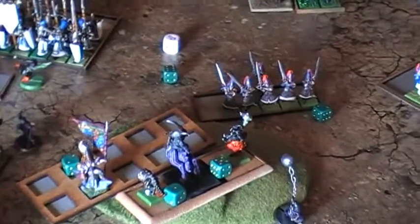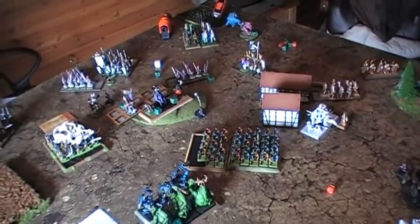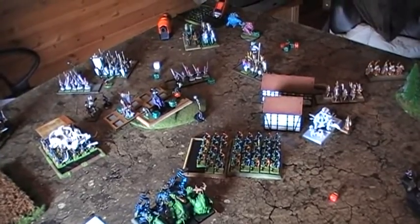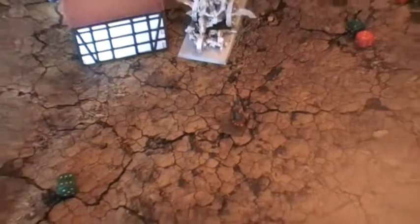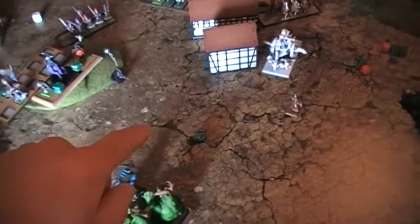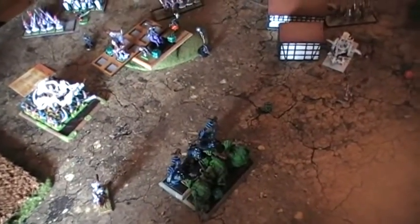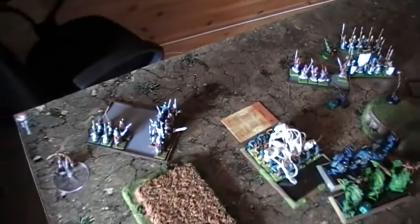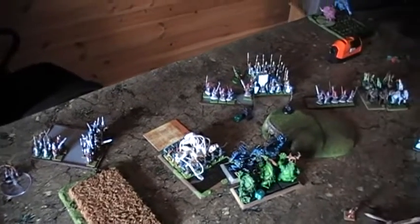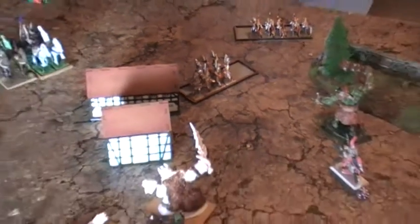Everyone is happy with the battle but the goblins are thriving more on the chaos. The highborn elf player is very frustrated at the mass small unit strategy with fanatics everywhere. One remaining archer charged my unit of 40 goblins — they fled — then the goblins were charged by the knight of Rima and caught by the one knight. The highborn elves have lost many valuable models to fanatics but managed all their panic tests, and also lost heavily to the splatter and git launchers. The white lions killed the scrap wagon that charged into them.